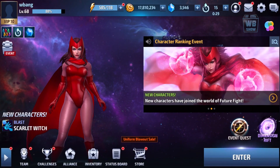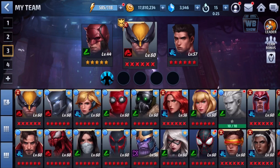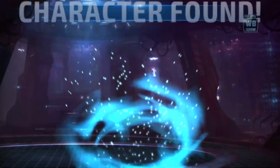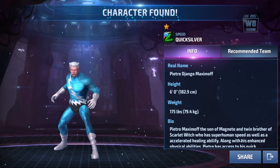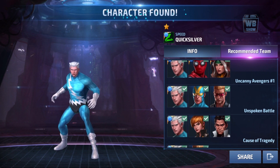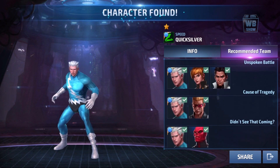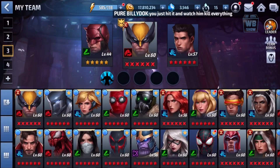Welcome back to a brand new video on Marvel Future Fight. We're going to unlock Quicksilver right now in the game — biometrics 10. We just got him out of the world boss, really happy about it. The team description shows Spider-Man, Rogue, Giant Man, Hawkeye, and Crystal. There are some bonuses, and we unlocked him — he's a Tier 2 class character.